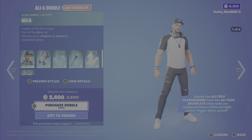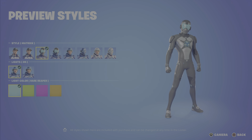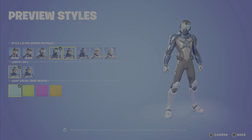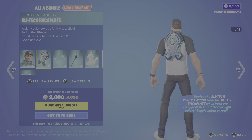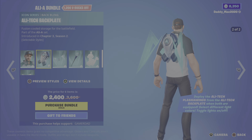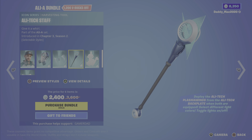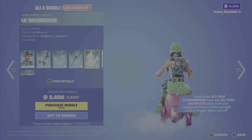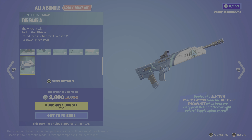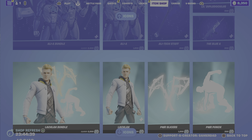Next up is Ally A from Chapter 3 Season 2 — lots of style options here. We've got the Elevated, the Matroix, Ultra Armor Matroix, Sapphire, Paragon, Revealed, and Titanium Tack — literally tons of options. There's also the Ally Tech Backplate back bling with two styles, the Ally Tech Plasma Wings glider, the Ally Tech Staff pickaxe, the Doppel-i-doculus emote, and the Blue A wrap which is reactive and animated. It's 2400 V-Bucks for the bundle, or you can get items on their own.